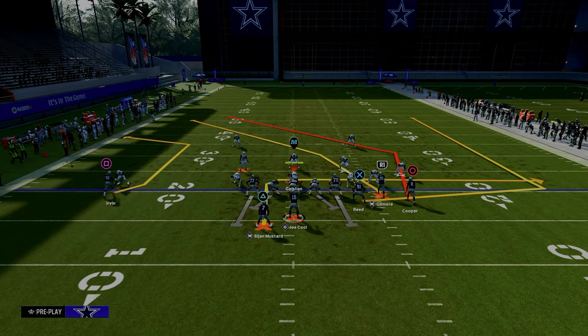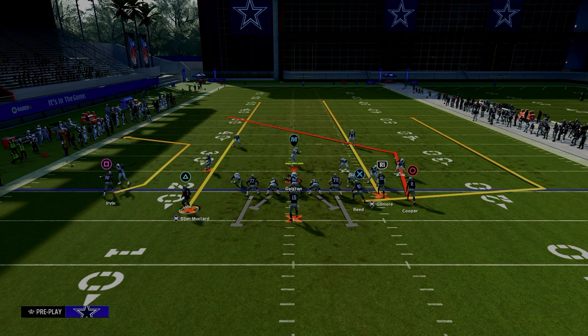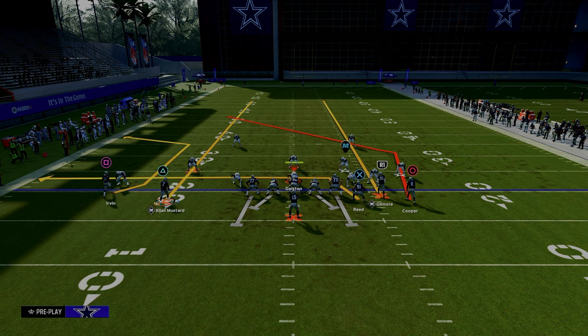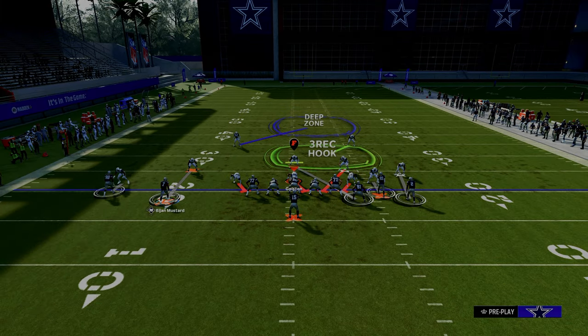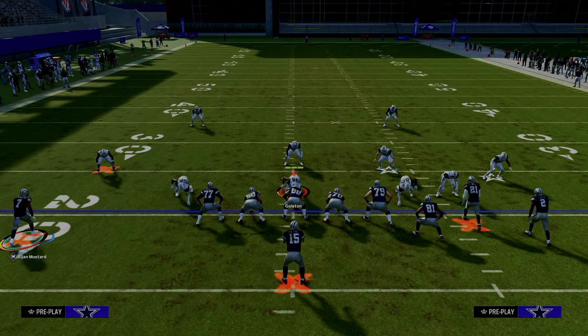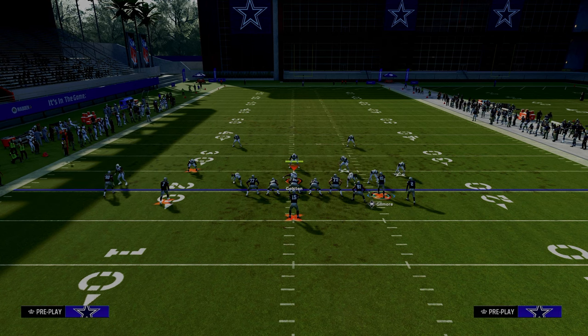For setup three: we streak the running back, motion him into the slot, still streak the slot receiver, and drag the tight end. The purpose is to really capitalize on the C route on the left side. This is for when we're getting a lot of man coverage or a lot of cover 3 with an outside third on the left. This is a great route combination for that defense.